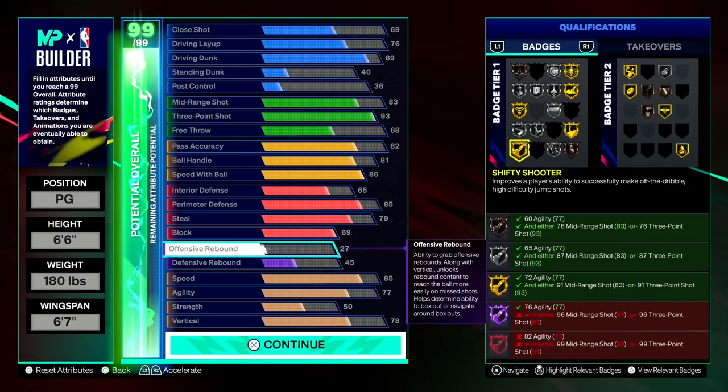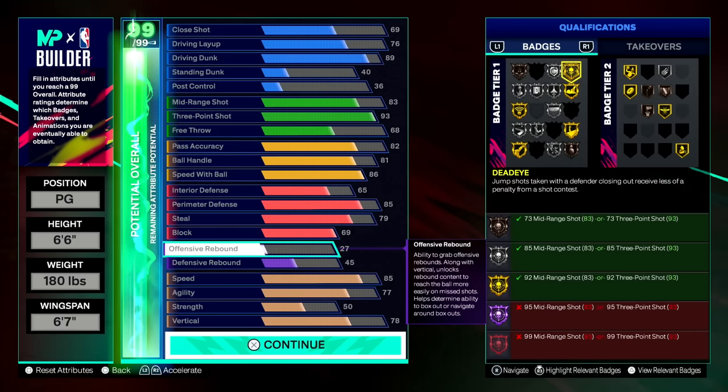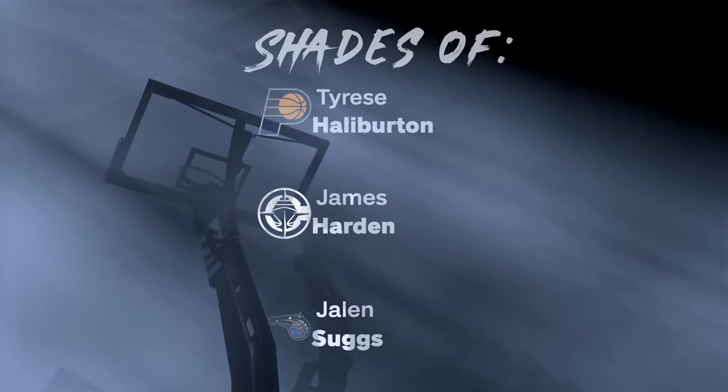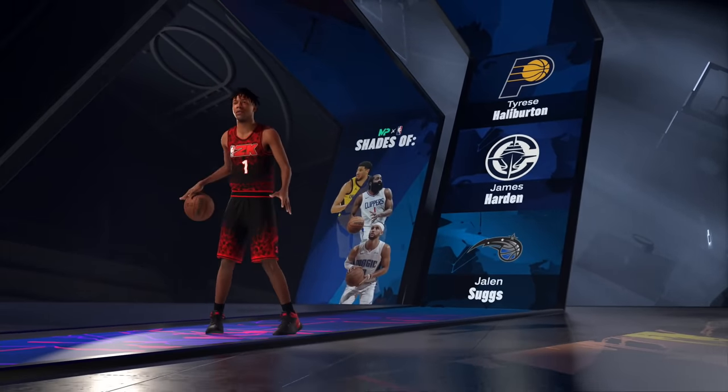This is the build I was running in this specific game. I'm not making this build and I don't recommend making it either. I made it knowing that in the my court we had no animations — no dunk packages equipped, no dribble moves equipped, no jump shots equipped, default everything, and I don't think we had badges either. Knowing that, I minimized my ball handle and maximized speed with ball since I wasn't going to have any dribble moves anyway. I ended up with a 93 three-pointer, 89 dunk, 85 perimeter, and 79 steal. This build came out as a two-way three-level scoring threat — once again, don't make that build.